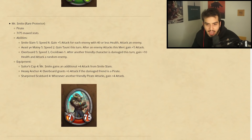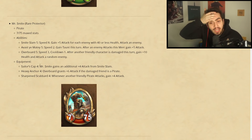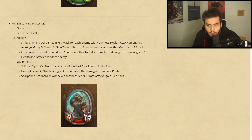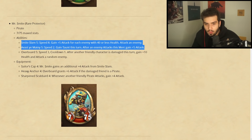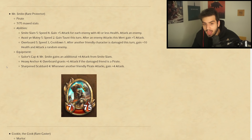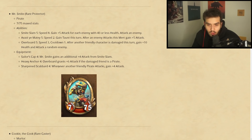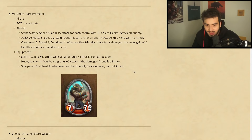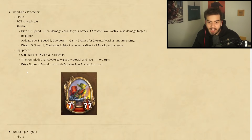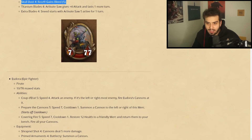Mr. Smite is an epic. Sailor's Cap: Mr. Smite gains an additional four attack from Smite Slam — could be fine. Heavy Anchor: Overboard gains six attack if the damaged friend is a pirate — not bad. Sharpen the Scabbard: whenever another friendly pirate attacks, gain plus four attack — could be good. I kind of like Sneed's more for the protector aspect, but maybe there's more to this.